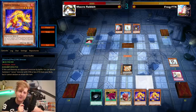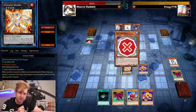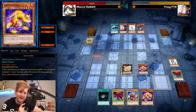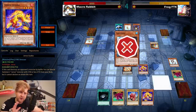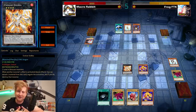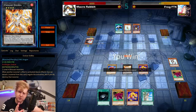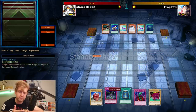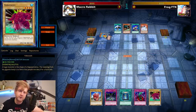Jurrac Veipal — when it destroys an opponent's monster by battle, you can special summon another copy from the deck, making it a one-card Rank 4 Xyz play into either Laggia or Dolkka. Dolkka was definitely needed here. This was a very quick Game 1 — Rabbit going first plus Warning speaks for itself.